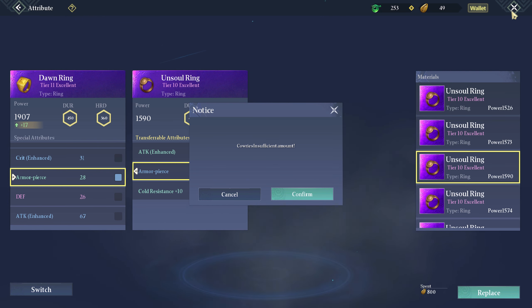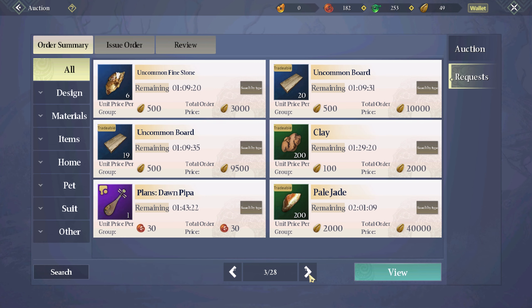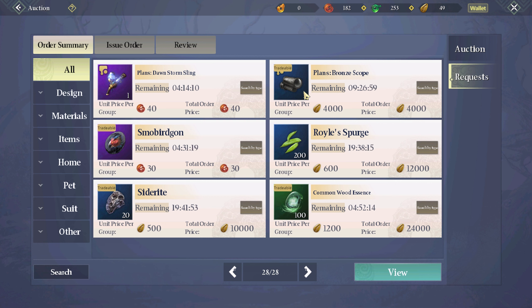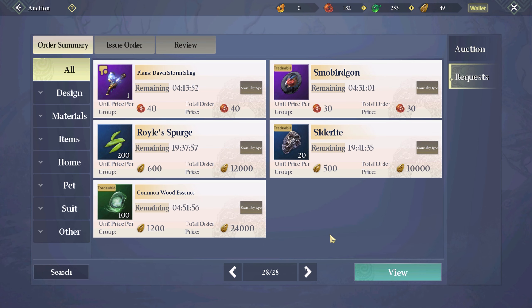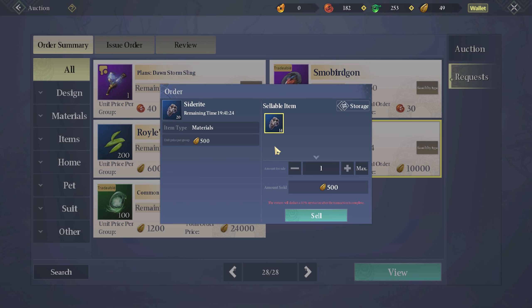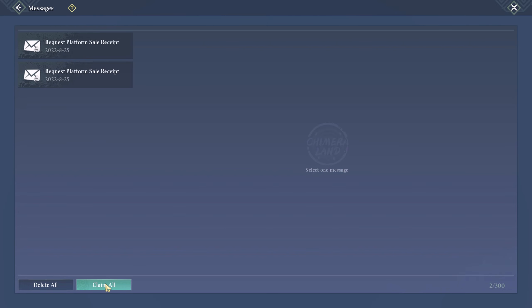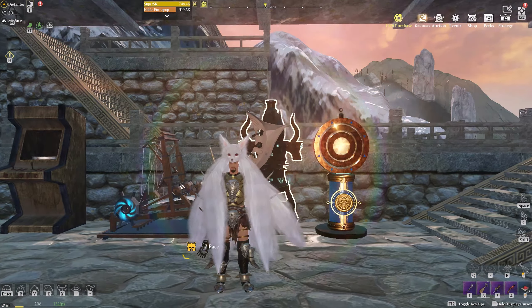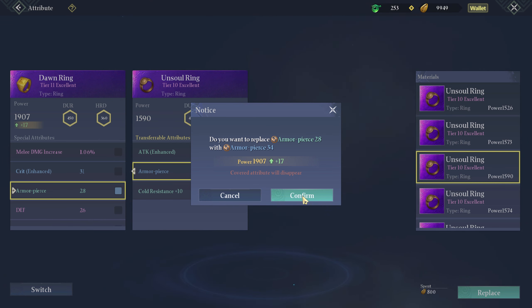Wait, why didn't it replace? I've got no calories! Let me see if I can sell something. Wow, I accounted for everything but the calories. I'm selling that - I don't care. Sure, four thousand. Hopefully we've got enough money. I've got 14k, let me sell it all. Buy the side right - I've got 9,900. Alright, arm pierce - replace - it costs 800. Confirm!